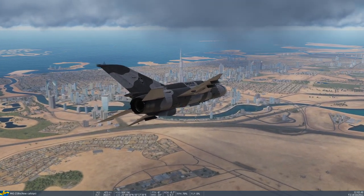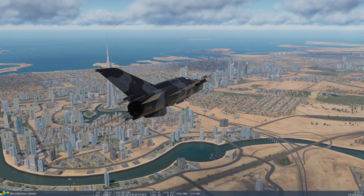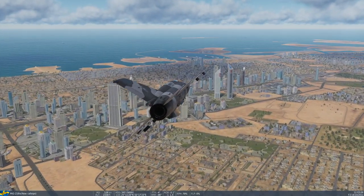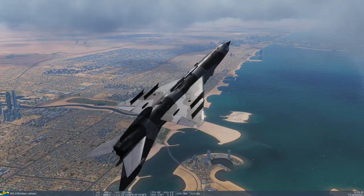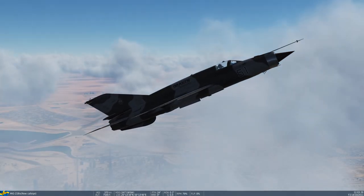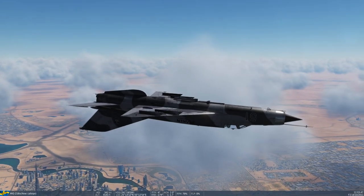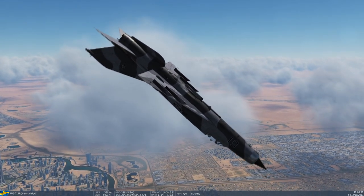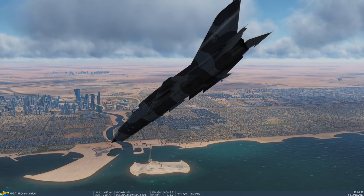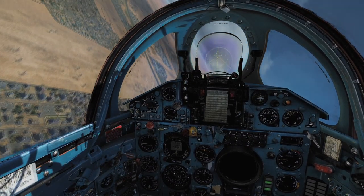I was interested by the tone of the buildings — they all seem so blue. I've got Dubai scenery in X-Plane 11 and the color palette there seems to be a little bit more varied than it seems here — everything is very blue and olive greenish. This plane doesn't like to stay inverted because staying inverted entails negative Gs and it doesn't like that at all. I've killed the engine a few times by pulling negative Gs. But we can pull positive Gs — that's fine.